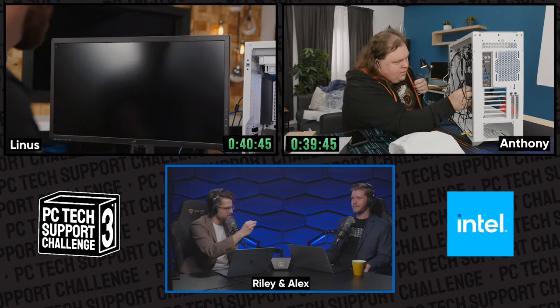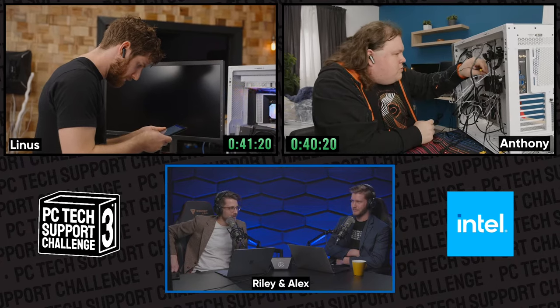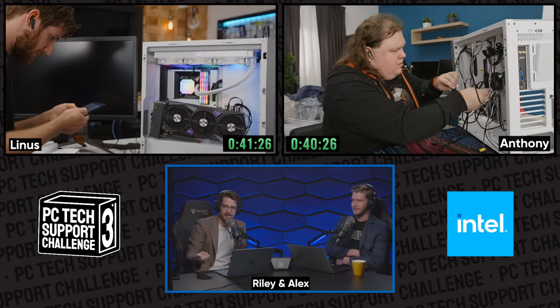So the fan controller — there's the built-in fan controller on the motherboard and the Corsair Commander. I believe Anthony found that. It seems like Anthony is going to find everything with the amount of time he's spending rerouting cables. What's interesting is that Linus has yet to swap his power supply and that's where a lot of Anthony's time has gone. Linus might be able to just get away with the 550W — it might not shut down during benchmarks.